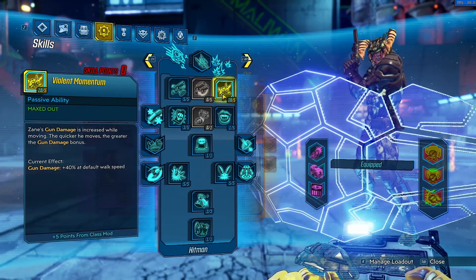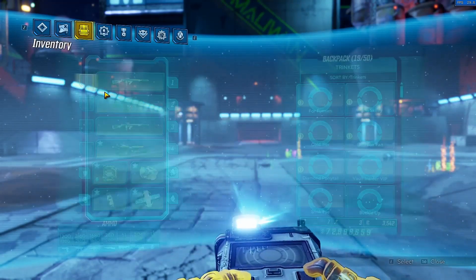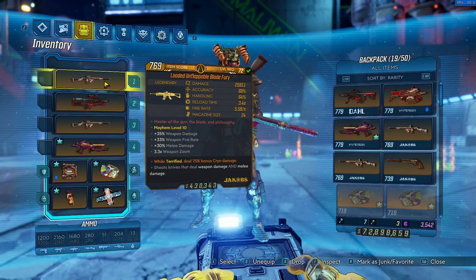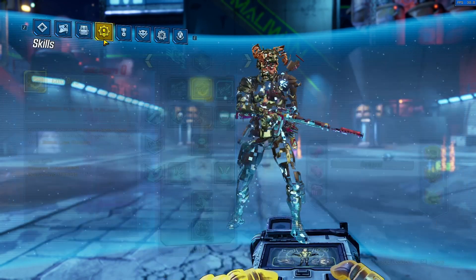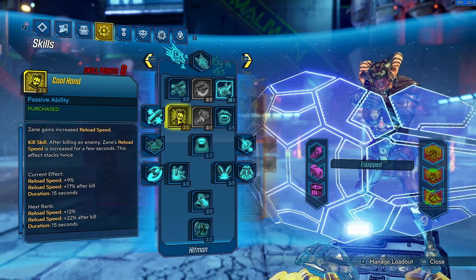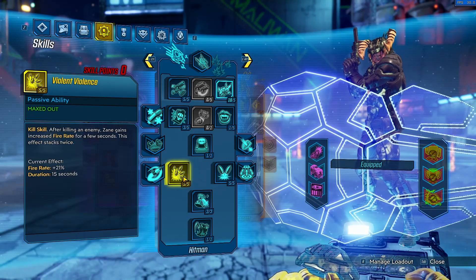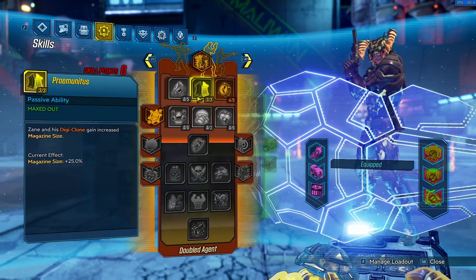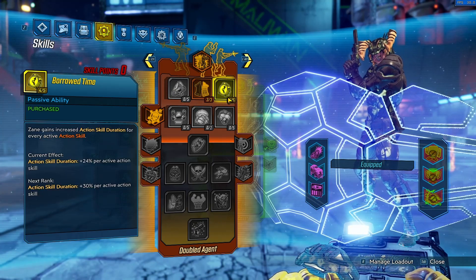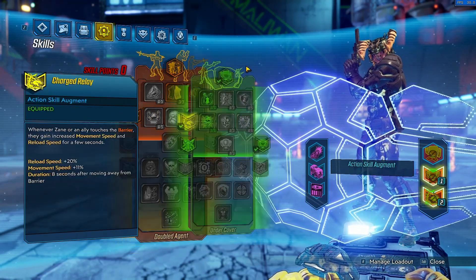For the skill tree it honestly kind of looks like a regular gun build, especially the Blue Tree. We go Violent Momentum for gun damage, Violence Feed to boost Violent Momentum, and Salvation because the Blade Fury has a gun part — it deals weapon damage and melee damage. The gun damage isn't that good but it can proc Salvation, unlike the Face Puncher. We go one point in Salvation, Cool Hand for reload speed, Seeing Red to activate kill skills, Playing Dirty for an extra projectile, Violent Violent for fire rate, Good Misfortune for keeping Barrier up, and Death Follows Close to boost kill skills. Then Pay Munis for mag size and Borrow Time for increasing Barrier duration. We skip Duct Tape Mod because nothing is doing splash damage.